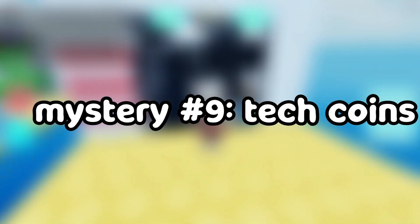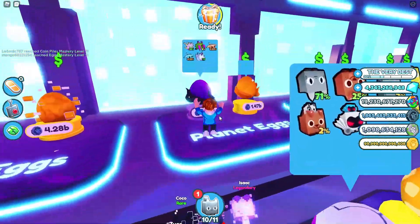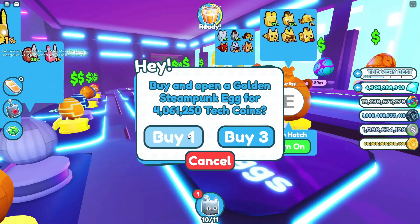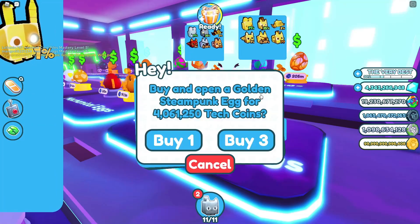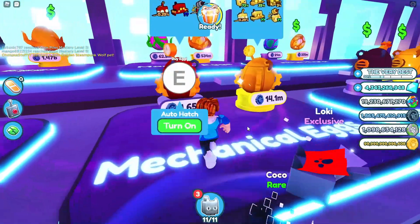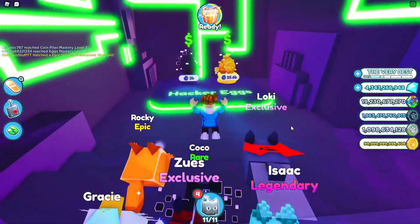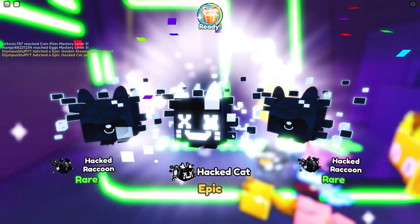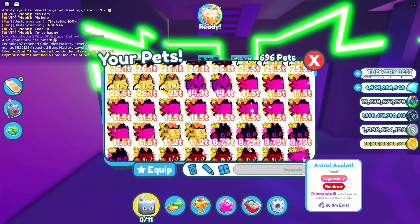Mystery number nine: if you spend 10 million tech coins, the huge hack cat will return. That's a lot of tech coins, guys. These are all in the hundreds of millions range but I can only spend 10 million tech coins. One tech coin for 4 million — a golden steampunk wolf, not too bad but still kind of poop. That's 8 million coins. Golden toy mouse — that is poop. 1 million more equals 10 million total. Steampunk crocodile — that's a poop pet too. Let's hatch for the huge hack cat. The hack cat pet is all I got. I don't want this mystery to remain a mystery.